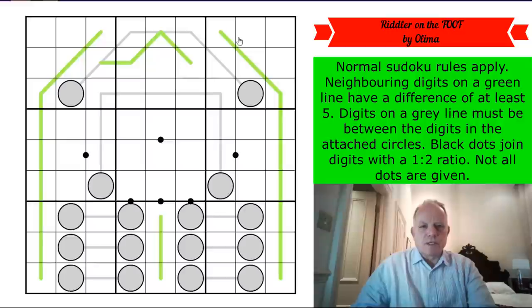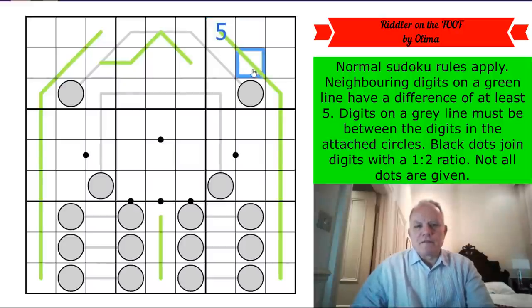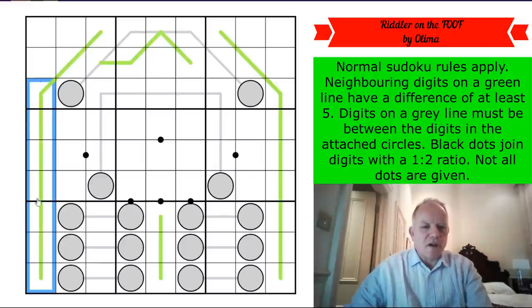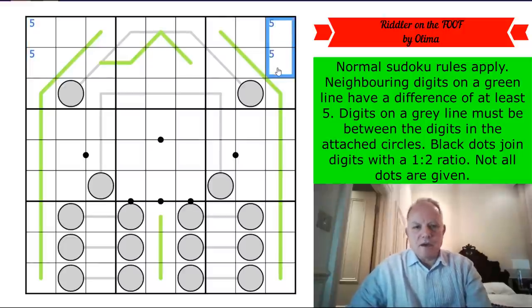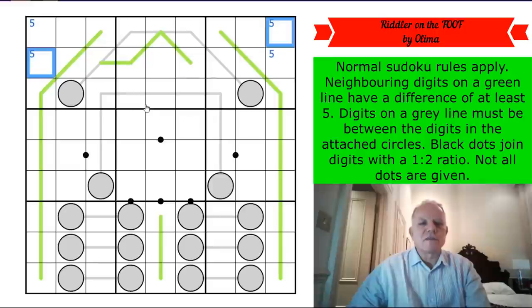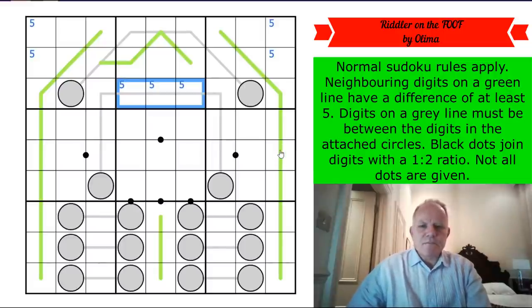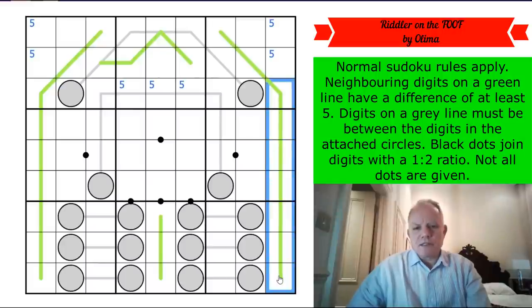A key thing about German whisper lines: they can't have a five, because if you put a five there, what could go next to it five away? You'd need zero or ten — not allowed in Sudoku. Looking at columns one and nine, we can't put five there anywhere, so there must be one five up in those columns. That uses up the fives for rows one and two — a sort of X-wing. So five can't be in the middle cells of row three.